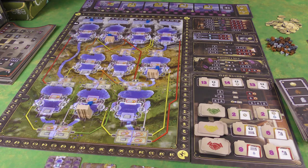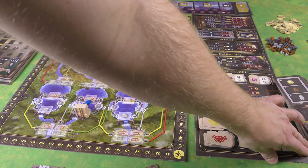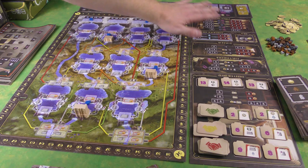There's a lot going on — this is another game that's hard to shoot. There are three main boards: the main board with the map and different water reservoirs, a worker placement marketplace board, and a board up here that tracks turn order, energy produced, and some bonus tiles.